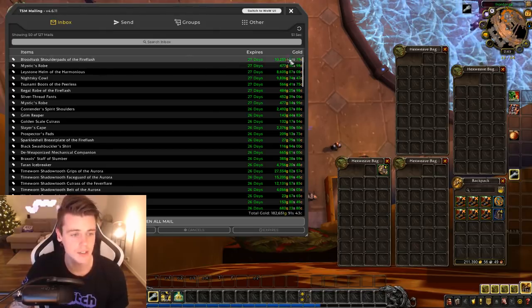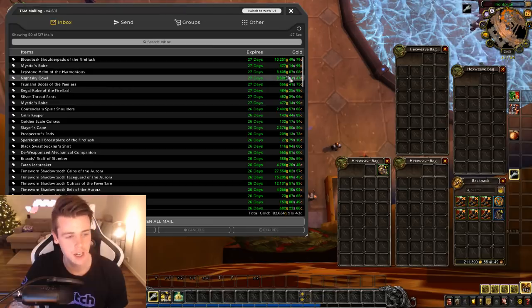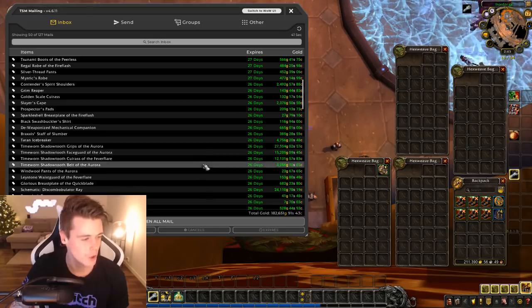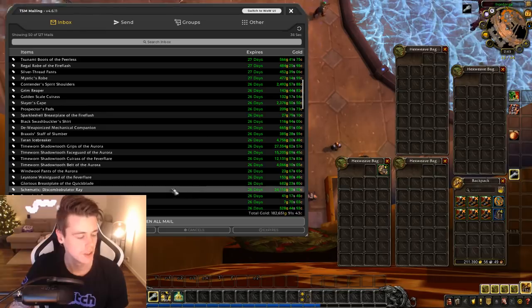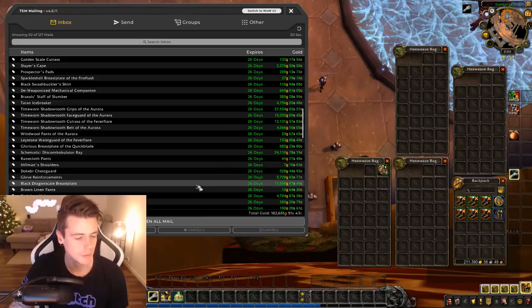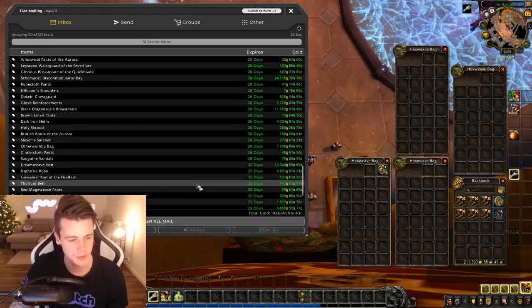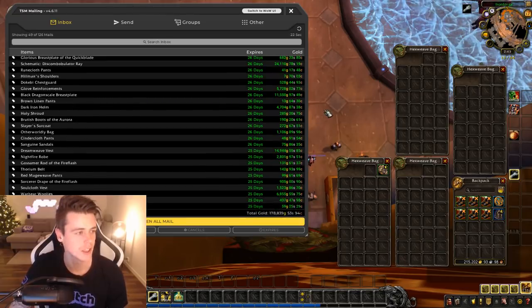Blood Tusk again, 10k. Laystone crafted blacksmithing, Night Sky Cowl 10k. Actually a couple of decent items on this one. Like the Time Warrant - all of these items are from the Island of Thunder, actually. That's really, really good. The schematic from Gnomer for 24k - that's interesting. Black Dragon Scale crafted. Dreamweave West crafted, 15k. 182,000 gold on that clean out, and we still have a decent amount of auctions left. This might actually end up being an okay clean out after all.